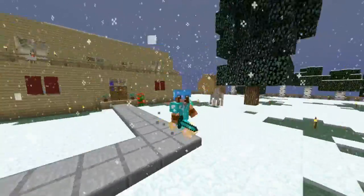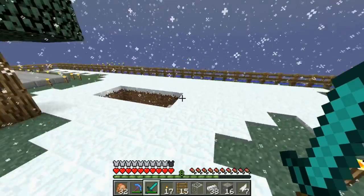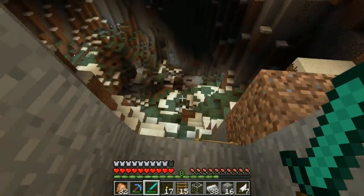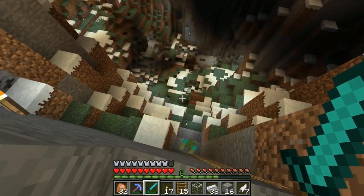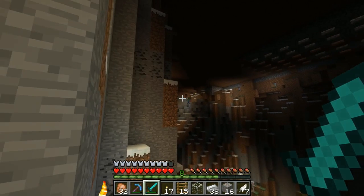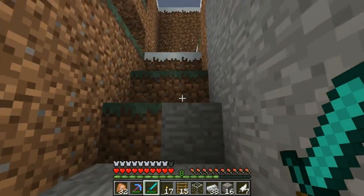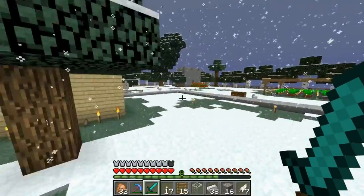Today we're going to be creating our Iron Golem farm. I've done a little bit of work since the last episode - a little bit down here in our cave area. The main thing I've done is farmed some iron, and I've also put a little bit more light down here so it's a bit brighter. We've still got a bit of a zombie issue, but hopefully our Iron Golems can sort those out.